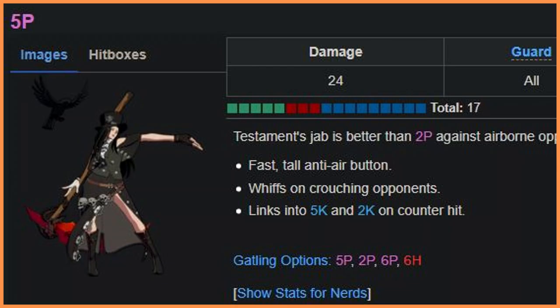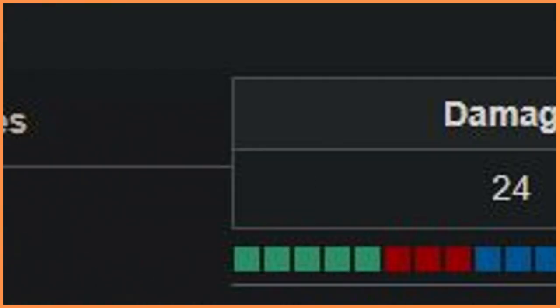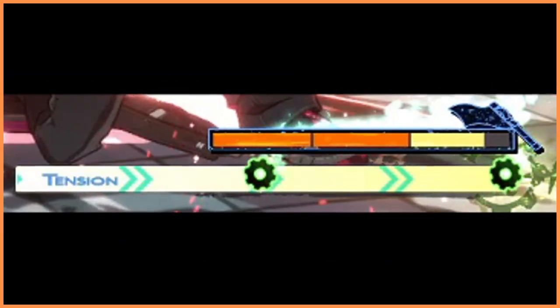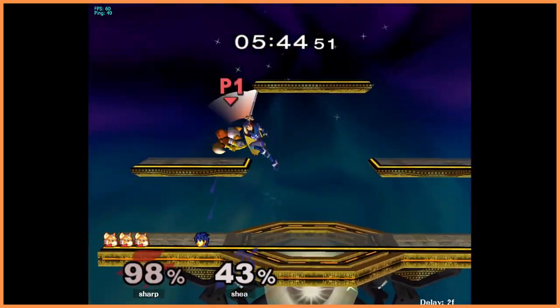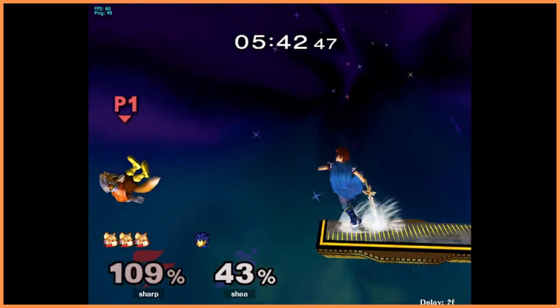If there's one thing you can count on a fighting game to have, it's a bunch of numbers. Players learn the frame data, the HP, number notation, combo damage. They learn characters' weights — which you should never ask. They learn how to manage their meter, character-specific resources, and they adapt to how long the match timer should be. And they bear all of this in mind within the span of a few seconds, because it all comes up in every single run they play.